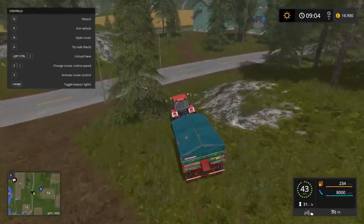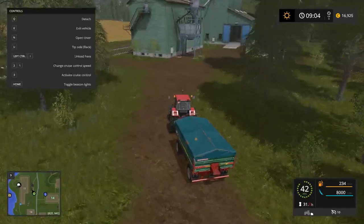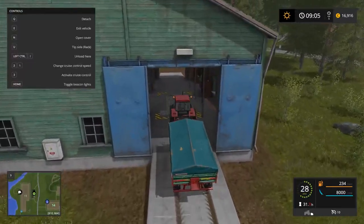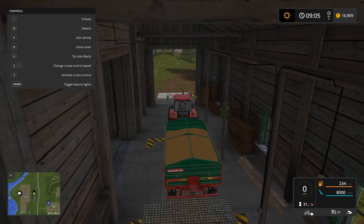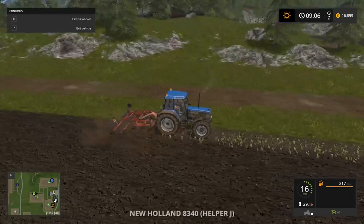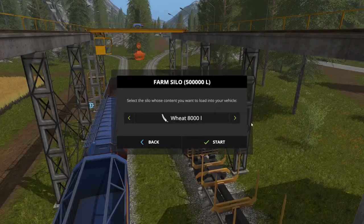Let's come back down here. Speed limit 35 miles an hour — we're doing 43, going a little faster than we should be. So we can come up into here. I believe this is how this is done. Let's go ahead and uncover — we can hit I. That's taken care of. I can go ahead and switch to this train, start filling with the wheat.